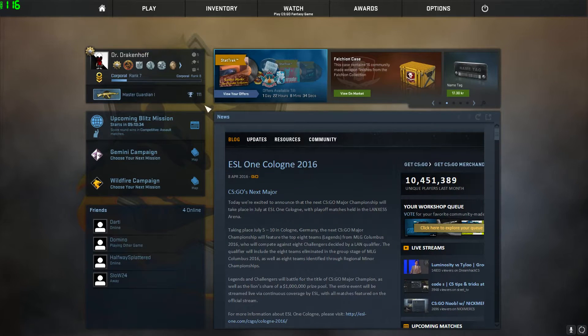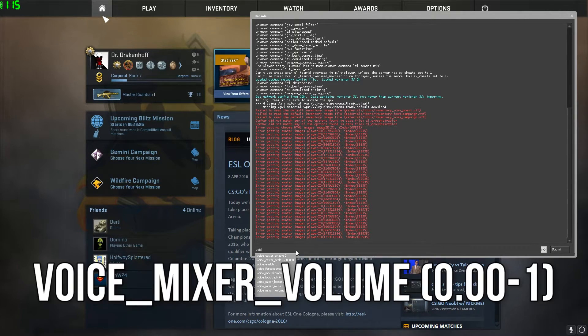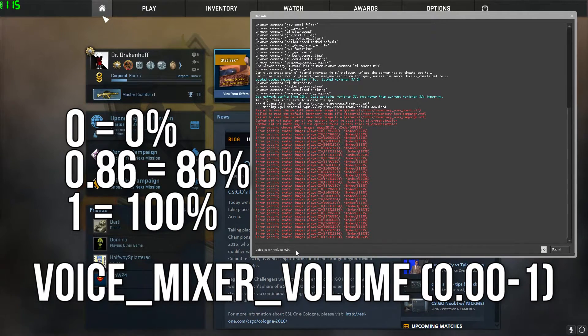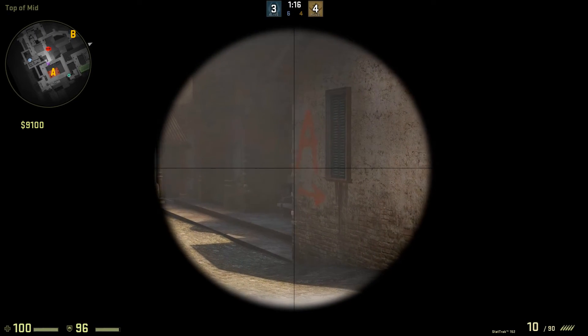Once you're in the console, enter the command: voice_underscore_mixer_underscore_volume, followed by a value. 0 is 0% of the microphone and 1 is 100%. What works for me is 0.86, which is 86% — that's just my preference. Press enter and it should be fine. The next time you launch CSGO it will no longer go to 100%, but will instead go to the value you have set.